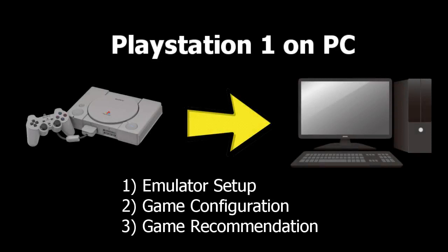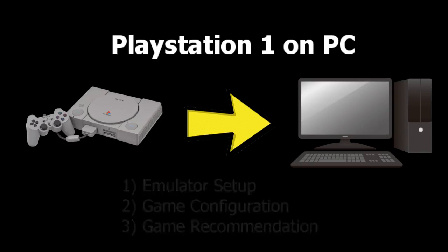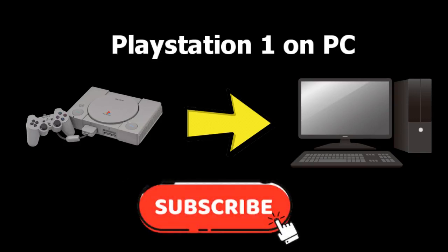In this video, we'll show you how to set up the DuckStation PlayStation 1 emulator for your PC. Our guide will cover where to download and set up the emulator, how to set the BIOS file, configure the controller and display settings, and add your games to the emulator. If you enjoyed the video so far, please consider liking it and subscribing to our channel to support our growth.